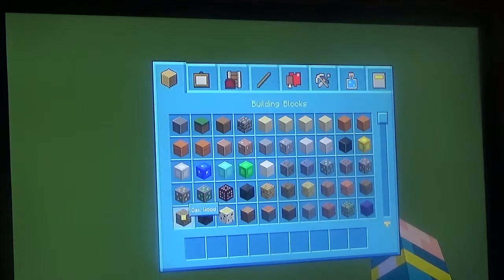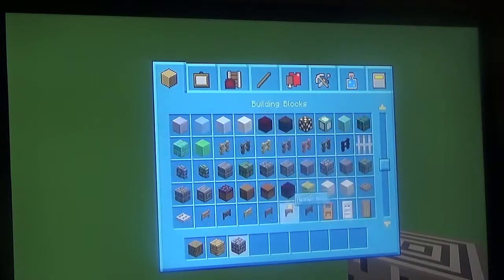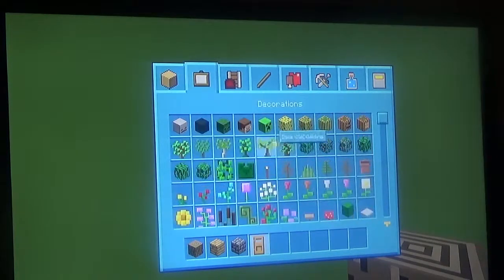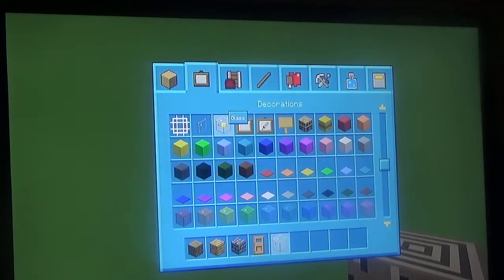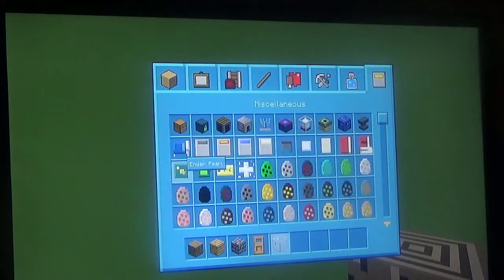So what you'll need is some oak wood, some oak planks, and some cobblestone, a door, some glass windows, a bed, and whatever else you want in it. I'm going to have a chest, a craft table, and a furnace.